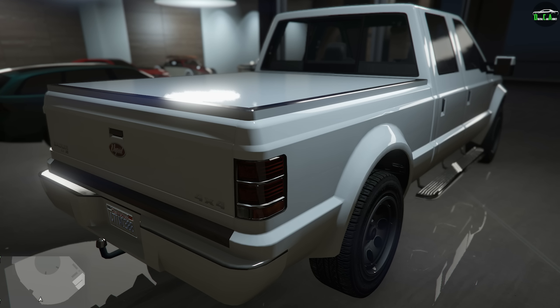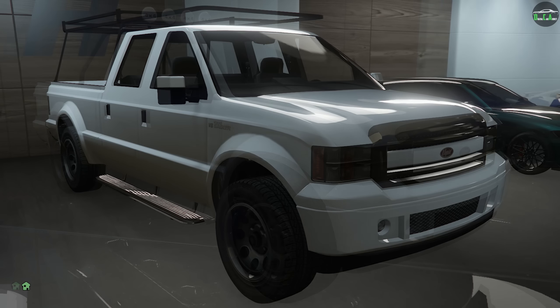The second one has a color-matched bed cover, which is really cool. The third one has the orange roof marker lights. The fourth one has a bull bar out front. The fifth one has the roll bar in the bed. The sixth one has the roll bar with the roof lights on it.